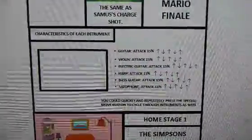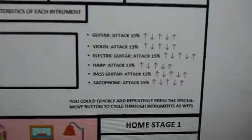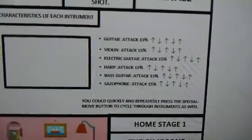We have the characteristics of each instrument. It's a tactic that does 50% damage. And to do that, you need to press the buttons in order. It goes up, down, up, down, up.